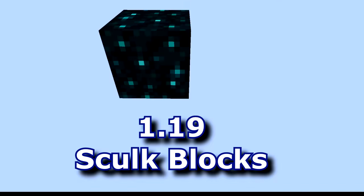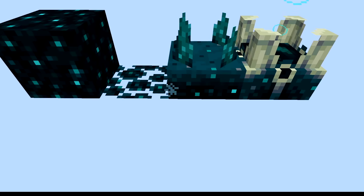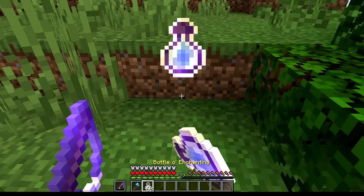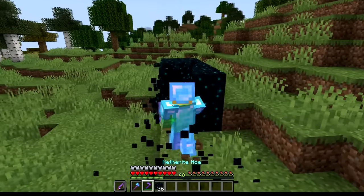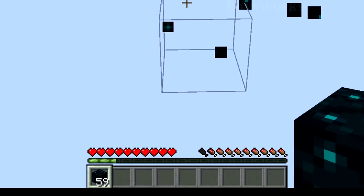Hello there, Ray here, and 1.19's new skulk blocks are a must-have for your Minecraft world. There are four different types. The skulk blocks themselves are a stored source of XP. Gone are the days where you had to collect a bunch of XP bottles to repair your mending gear while away from your XP farm. Now you can just grab these blocks out of your ender chest and break a few down to repair all your gear, with each block producing one XP.